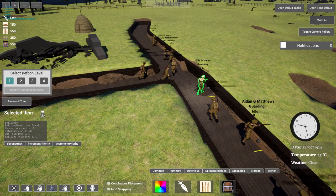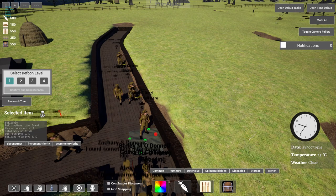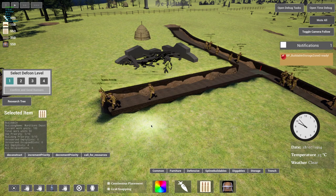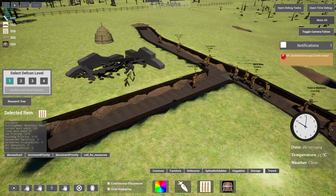Let's get more ammo to the front line in case of an attack, because if these guys run out of bullets they will need more. Let's put up this ammunition depot over here and call for resources, and increment it in priority. Those on hauling and building duty will start to fetch ammunition while the others watch the line.